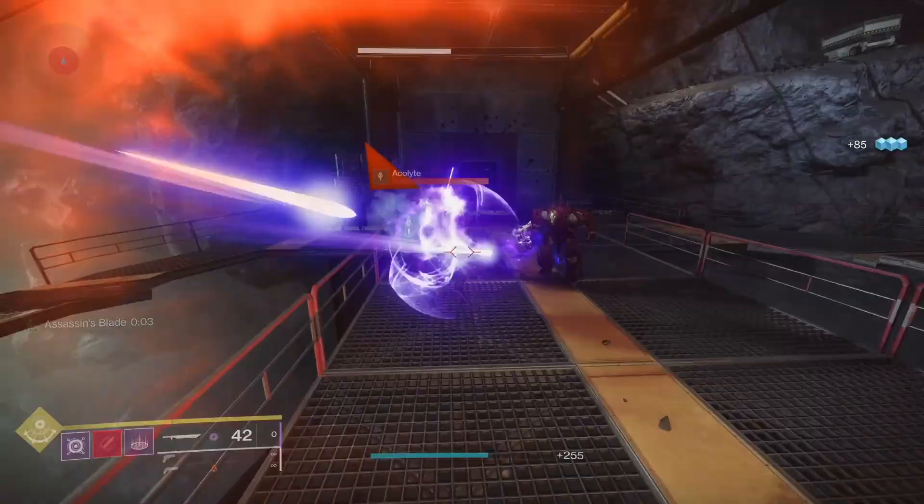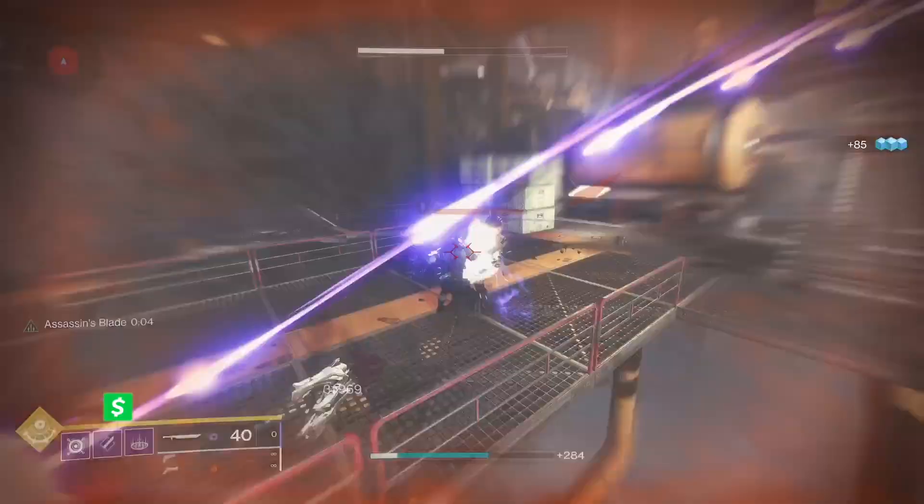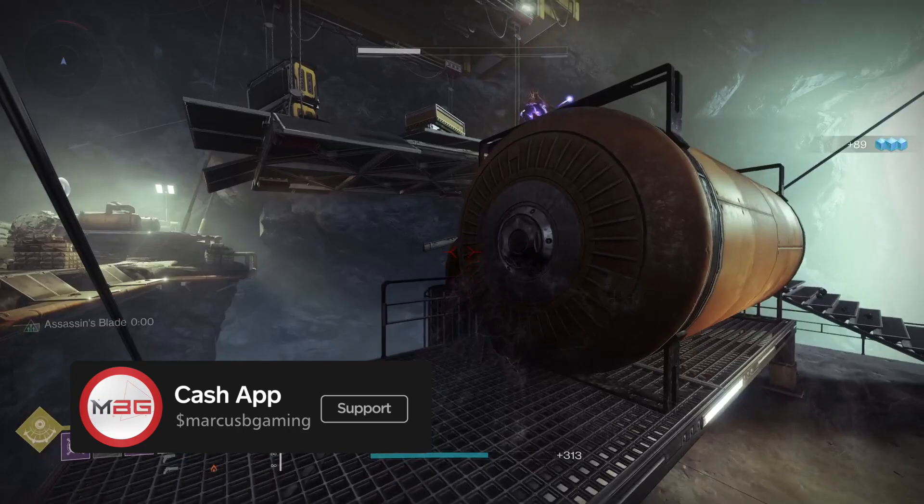Damn good sword right here. Based on perk pools, Fallen Guillotine is still better for DPS, but this one has better options for add clear. These are only my opinions of course, so please hit the comments with yours. Like, subs, and support help the channel. Thanks y'all, I'm out. Bye.